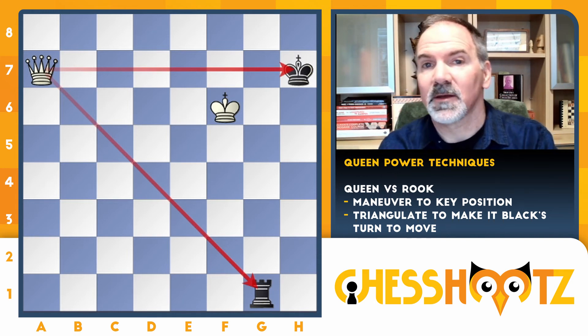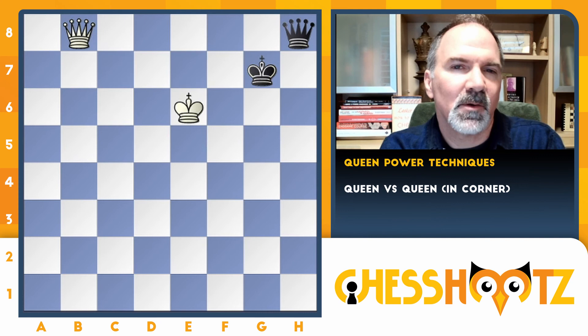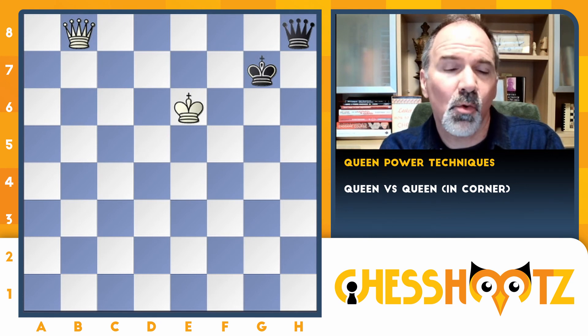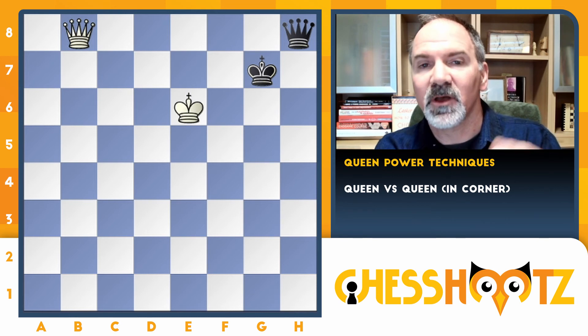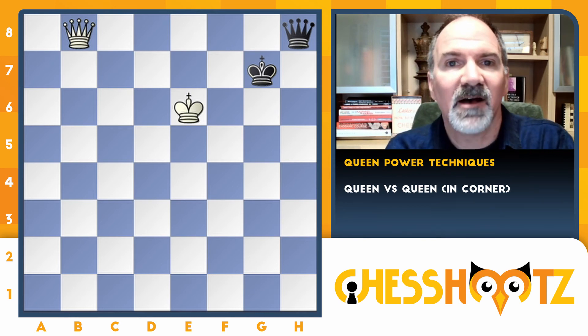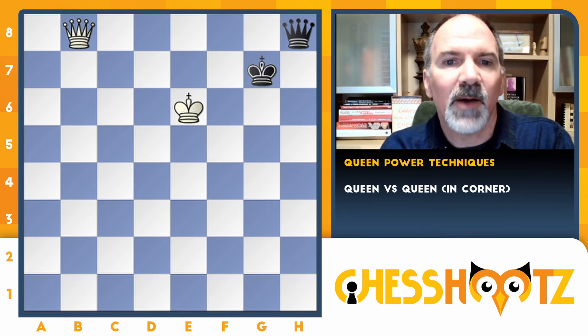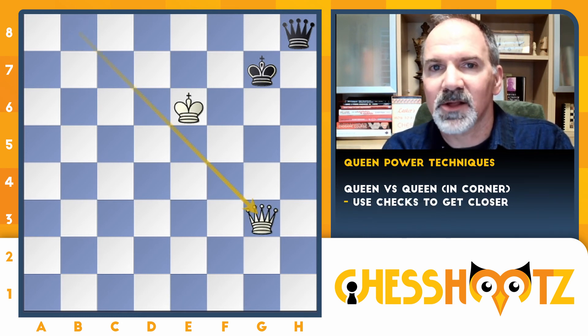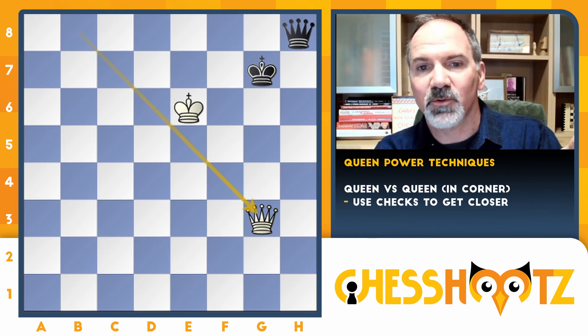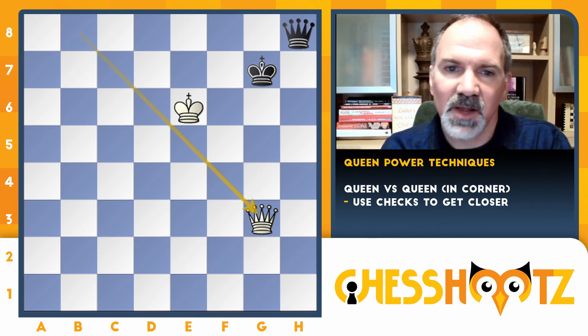That's it for queen against rook. And finally, when your opponent promotes a queen in the corner supported by their king, a lot of times if your king is close enough, you'll be able to have a series of checks that will win the game. It's all about realizing that your opponent has limited options. Make sure you're not letting them block the check with their queen and play a check, for example.